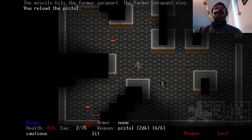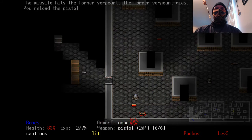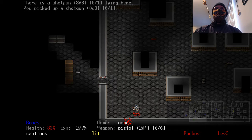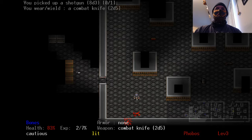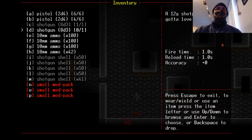Maybe if enough of you out there hype it up, we can get a Doom RPG again on phones. I picked up another shotgun. I think it's D to drop it — no, D did not drop it. I swear to you guys, I know this stuff.